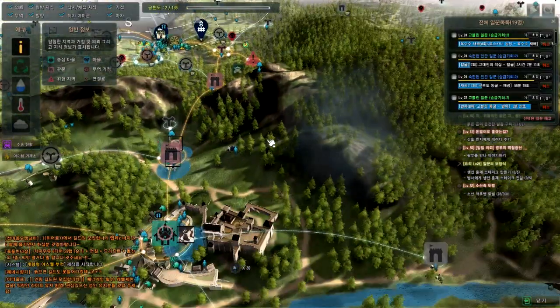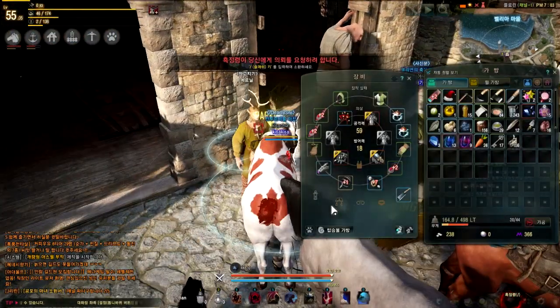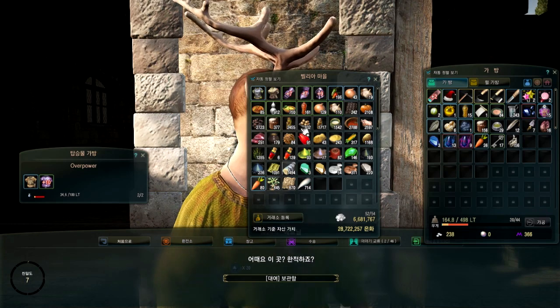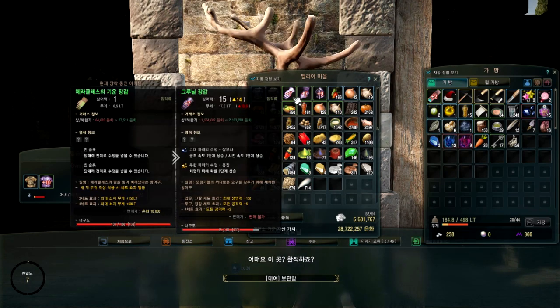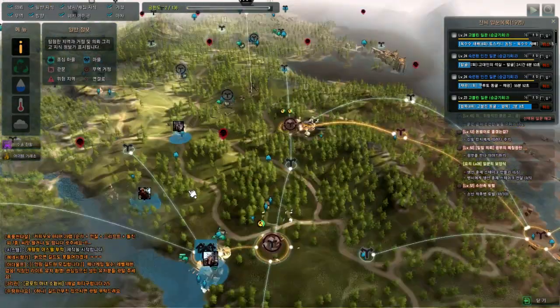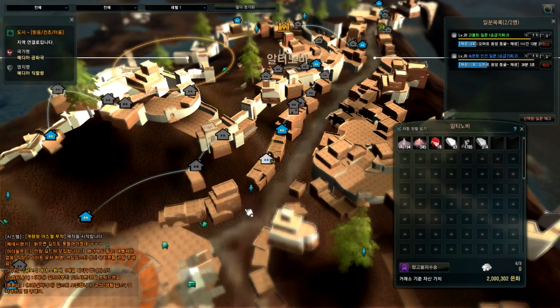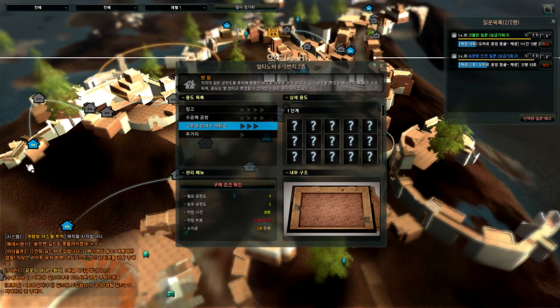Now I'll show you how to upgrade your armor. If you have the purple armor like me, you need to go to Mediah to upgrade its quality — you can't find it anywhere else. You will need workers in Mediah specifically, since Heidel and Mediah are not linked.